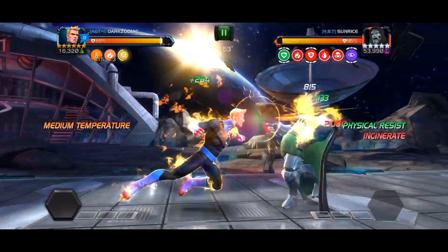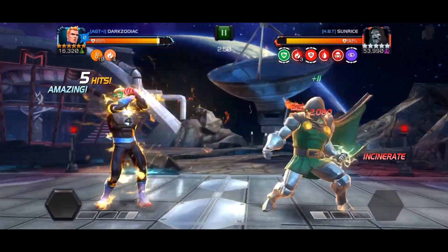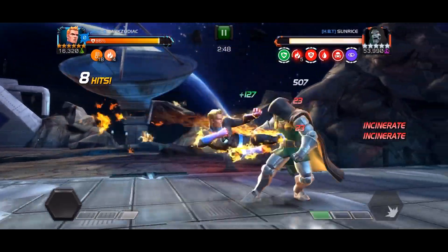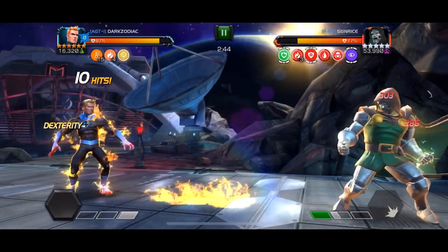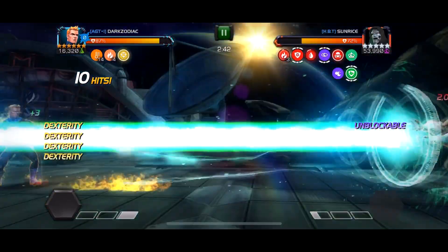We're going to bait out that heavy to get our attacks in and get some nice incineration damage going. We're going to build them up to the special one so we can evade it and then go back and retaliate. I plan to use my special one when he has his aura up.